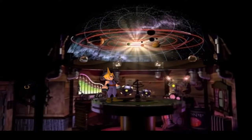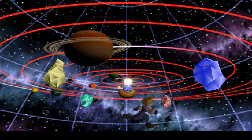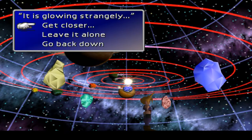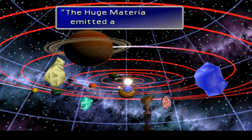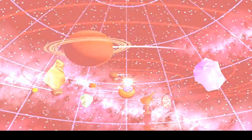Hey guys, welcome back to Final Fantasy 7. We are in Cosmo Canyon right now, up in the observatory. We're going to have a look at this huge materia — it is glowing strangely. We're going to get closer. The huge materia emitted a fiery glow. The colour — it's the same as the summoned materia.